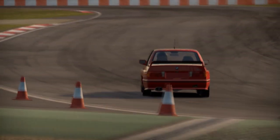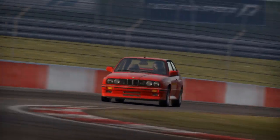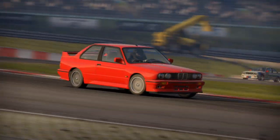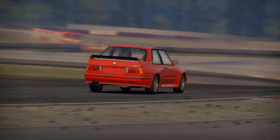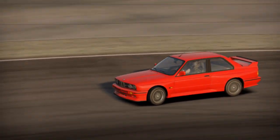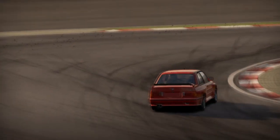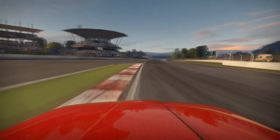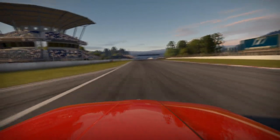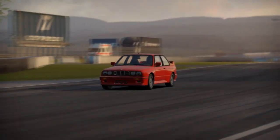Changes from the standard 3 Series body: the E30 M3 differed from the rest of the E30 lineup in many ways. Although using the same basic unit body shell as the standard E30, it was equipped with 12 different and unique body panels to improve aerodynamics, as well as flared wheel arches front and rear to accommodate a wider track and wider, taller wheels and tires. The only exterior body panels shared between the standard BMW 3 Series and the M3 were the hood, the roof panel, and the sunroof.